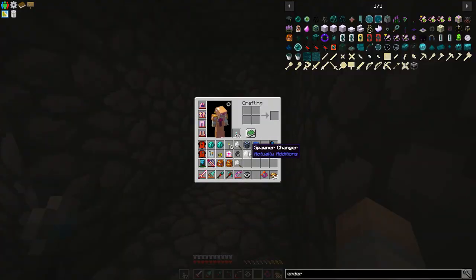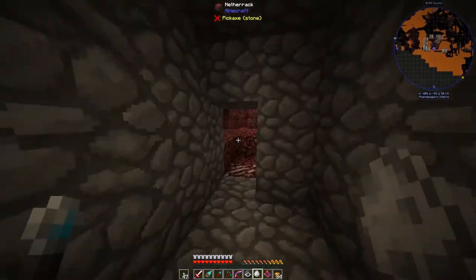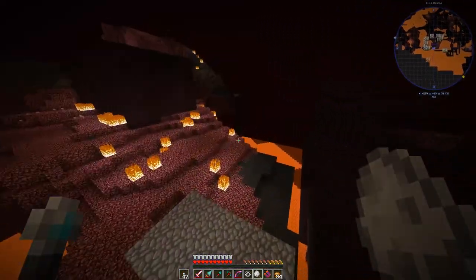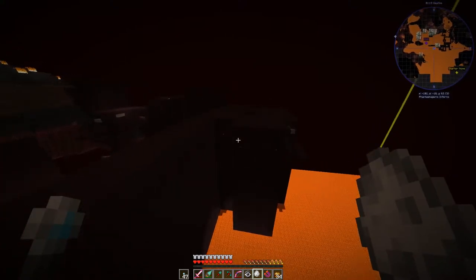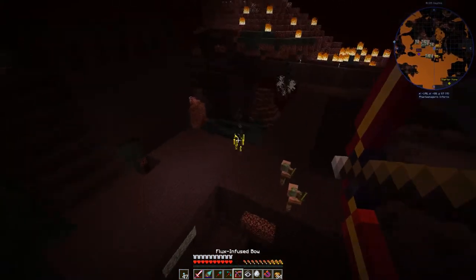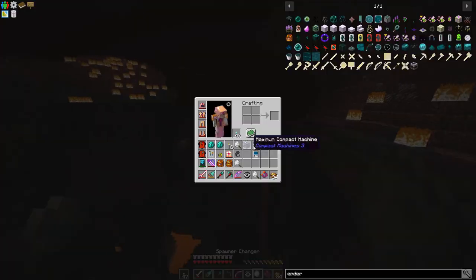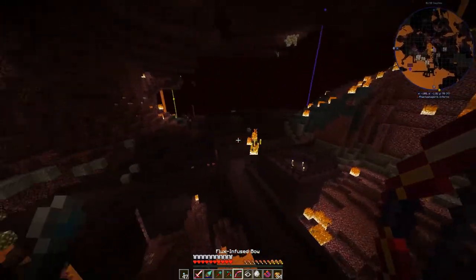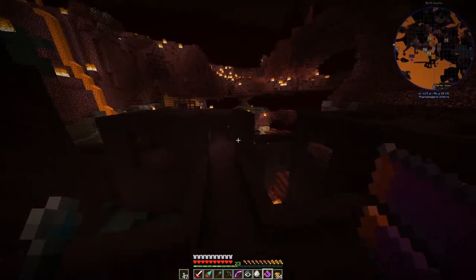Now we're over in the Nether, just doing a lot of gathering of supplies. I don't think I've shown you this - I moved my nether portal from on top of the nether fortress to right here, and it matches up with the island I use for interdimensional travel. That's a much better setup. Over here we've got those guys and I need a wither skeleton - we're going to pick one up. Blazes are annoying more than anything. Let's do this so we can pick things up from afar.